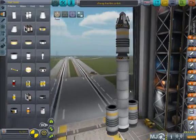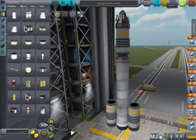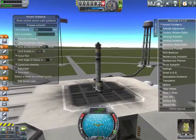It doesn't really achieve a perfect orbit, but it does the job. I'm using MechJeb just because with solid fuel it's kind of hard to get into orbit — you can't turn them off and they have a constant thrust, so it's hard not to end up with an elliptical orbit.